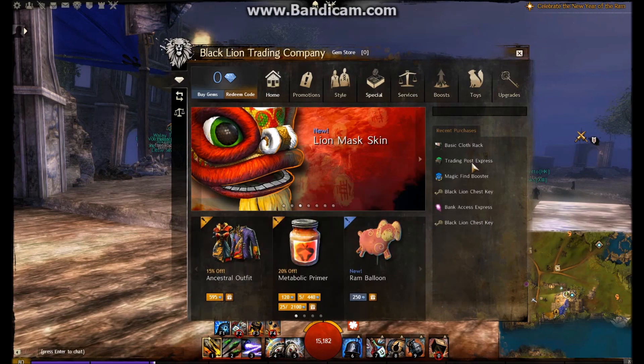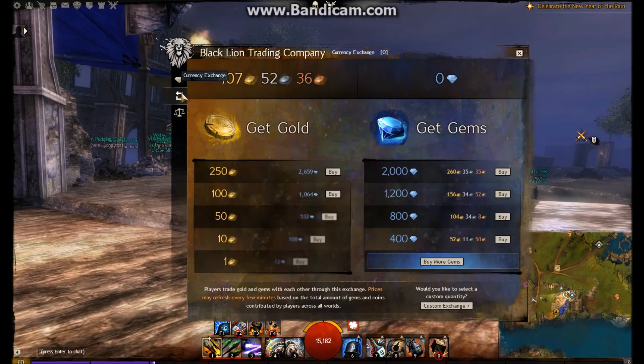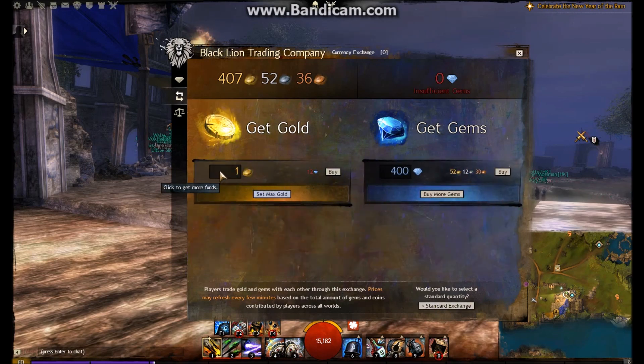Say for example I have a thousand gems — I then go to the currency exchange. I then go to get gold. Go to get gold, custom exchange. Say you want to buy 100 gold, that will cost just over a thousand gems. There you go — that is gold.